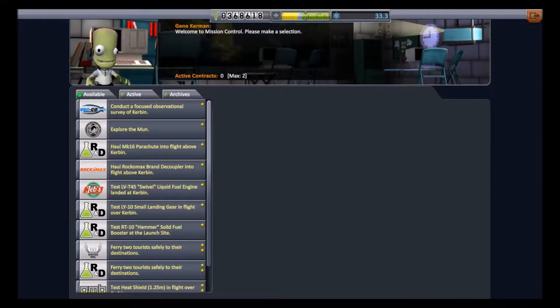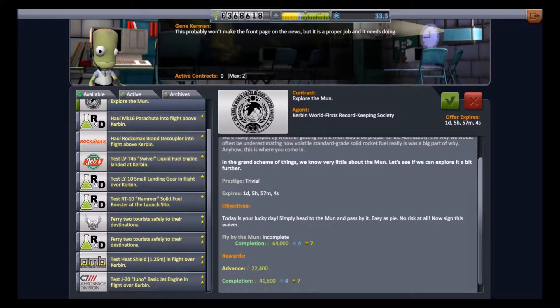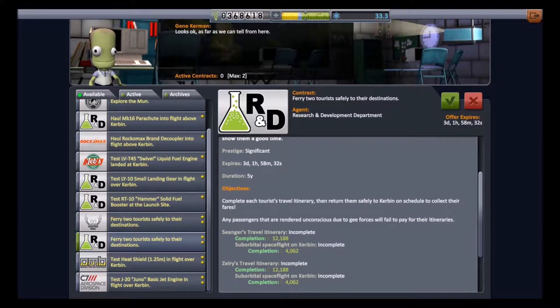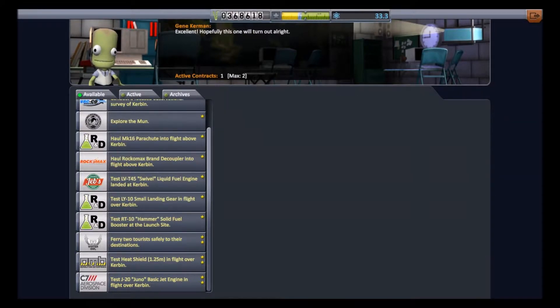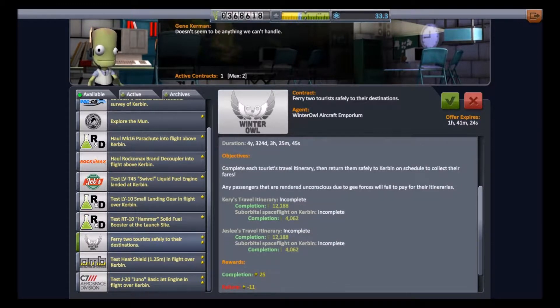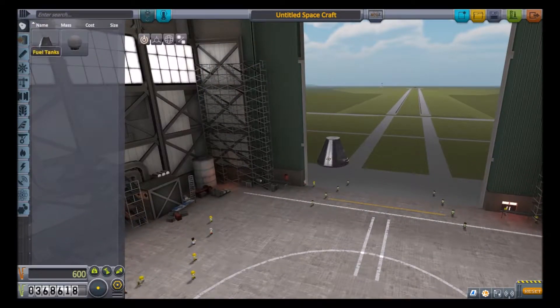Not a landing, but we are getting there. So now I just want to get a contract. Let's see here. I really want the tourist ones — they give you a lot of money, especially if you aren't into the real orbital stuff now.